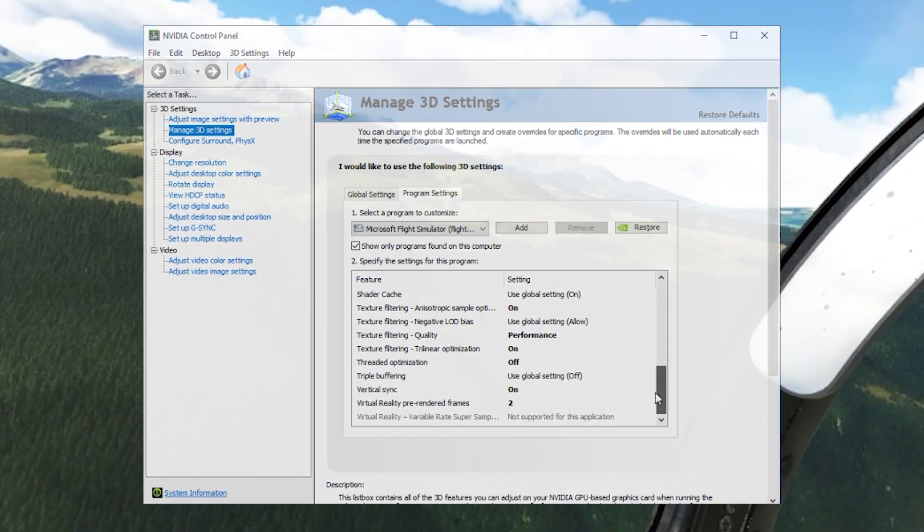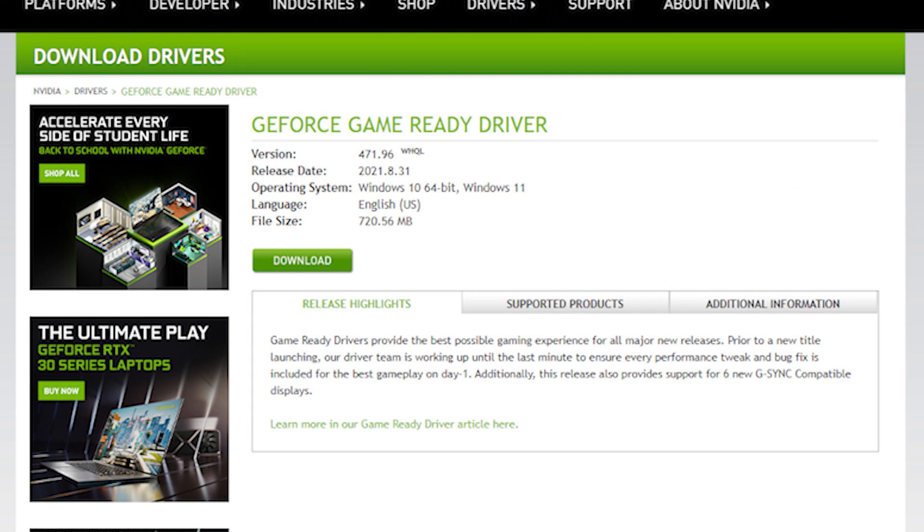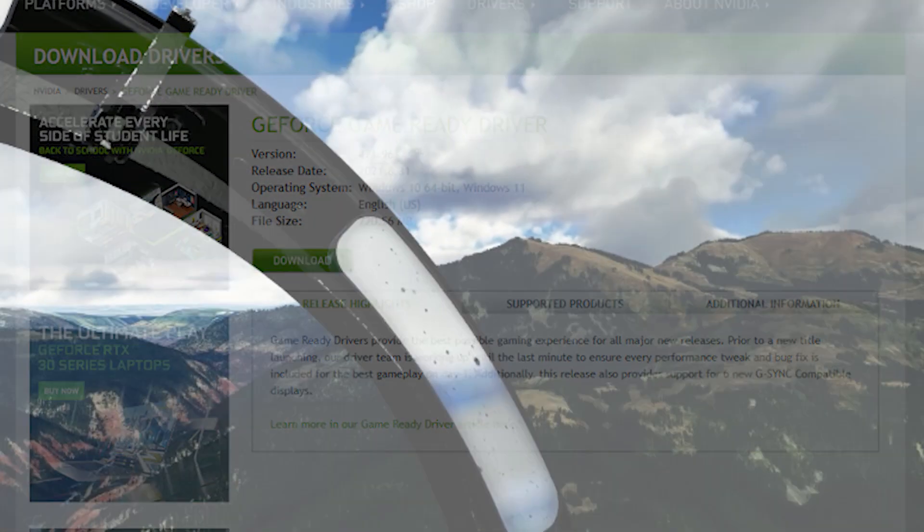To update the driver you can either do it automatically through your GeForce Experience, or go directly to the NVIDIA download page and look for the GeForce Game Ready Driver. You're looking for version 471.96 with the 31st of August 2021 release date. The file size is about 721 megabytes and it shouldn't take you long to download and install.